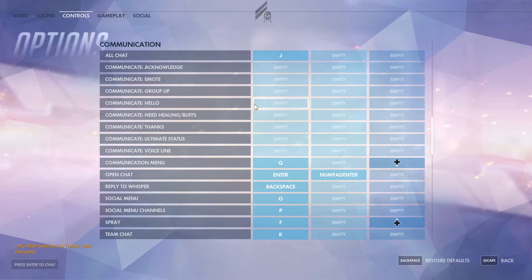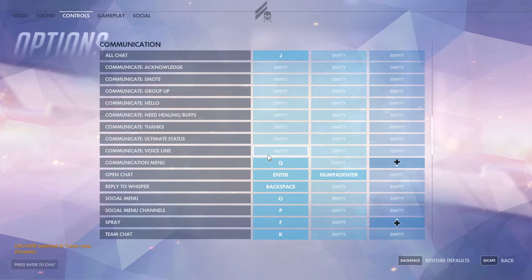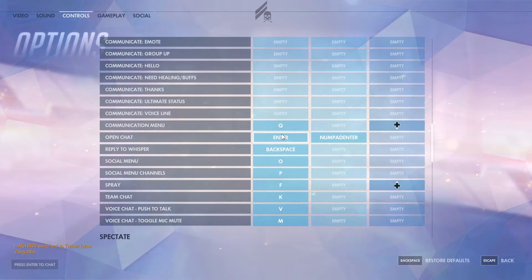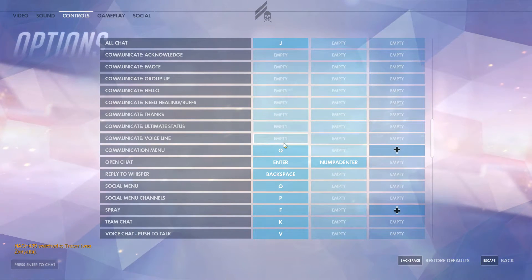Now we see the communication section. All chat I have on J and K is team chat — that's just a carryover from Battlefield, you can use pretty much whatever you want. I recommend the communication menu on Q though. If you use this you don't need a hard binding for all these, because this is actually one of the best voice wheels I've seen done in a game. It's very reactive and does not feel sluggish at all.